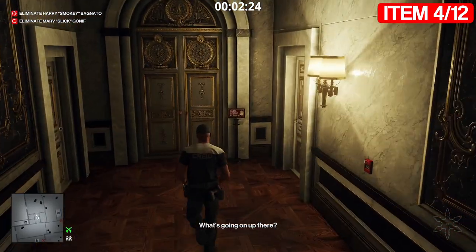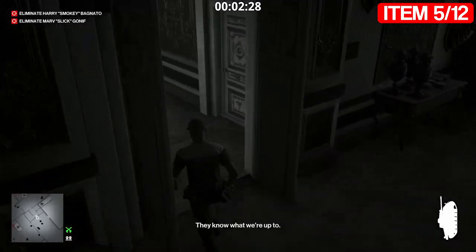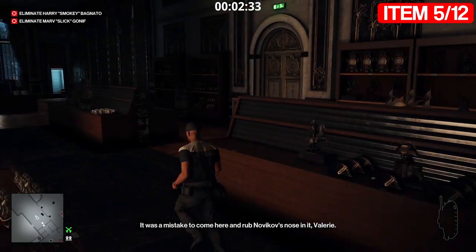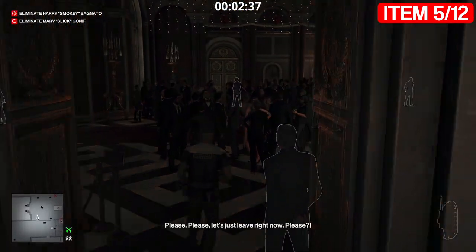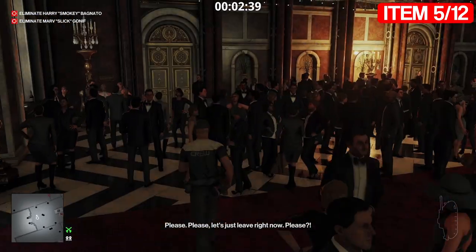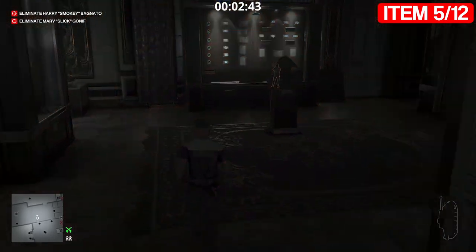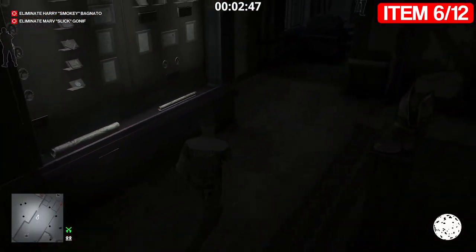Go through here, distract this woman, and take this tank. This is the same room where you give that woman the camera or microphone. Instead of going out through there, go through these double doors and then through these double doors. Take the cannonball that's just in front of this ship - that's item number six.